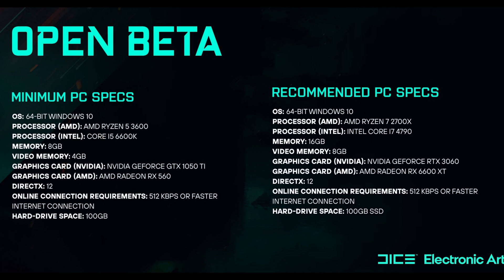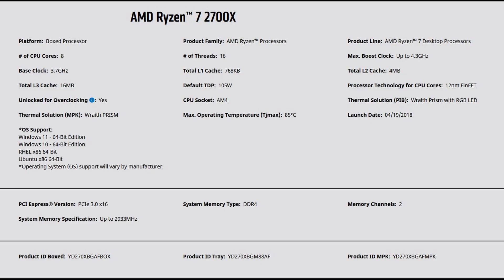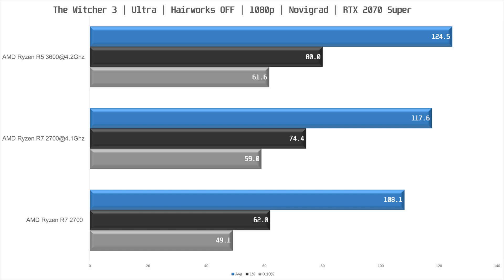On the recommended side you have the Ryzen R7 2700X and the Intel i7-4790, and that also seems like a bit of a mismatch. The i7-4790 is quite an old CPU running on DDR3 memory and it's not even overclockable, while the R7 2700X is an 8-core 16-threaded relatively new CPU with a lot more processing power. It's possible the game can't take advantage of all those cores. Also, traditionally the R5 3600 is usually faster than the 2700X, so it's weird that the 2700X is the recommended SKU and the R5 3600 is the minimum SKU.